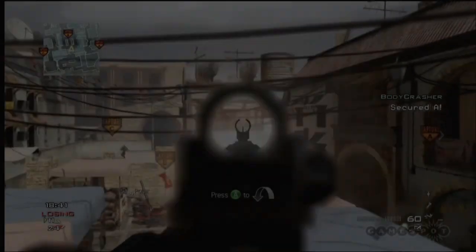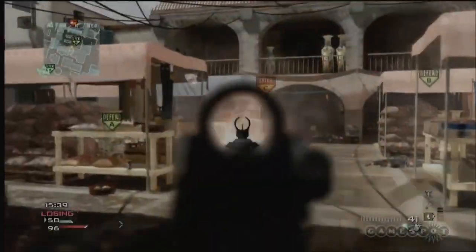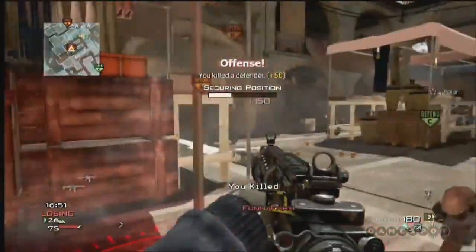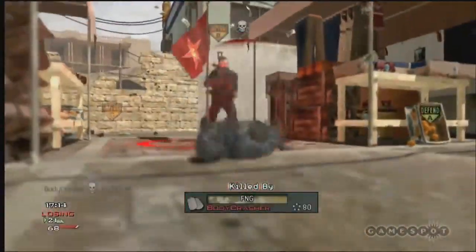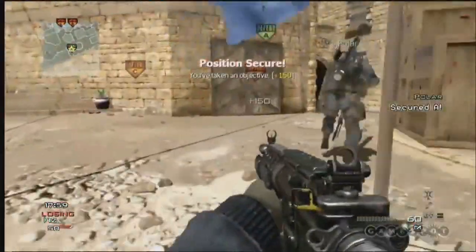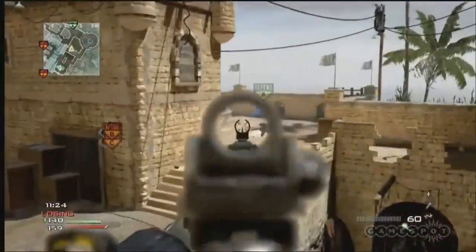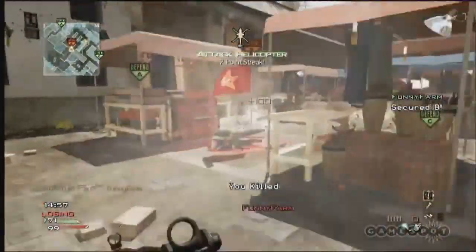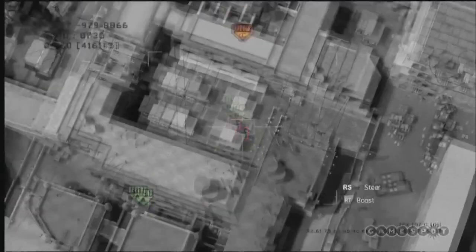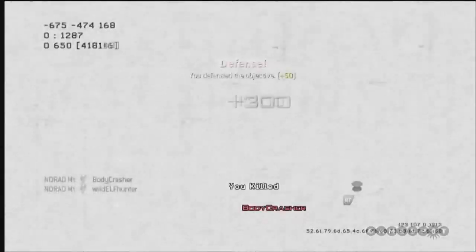In Domination, two teams compete for control of three specific locations within a map. Teams are awarded points for controlling these positions for the duration of the game. The more locations under your control, the more points you are awarded. The first team to reach 200 points, or the team with the most points at the end of the game, wins.